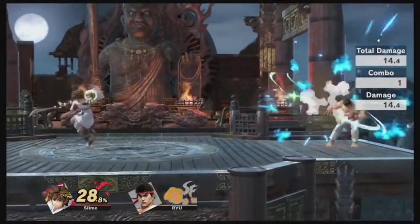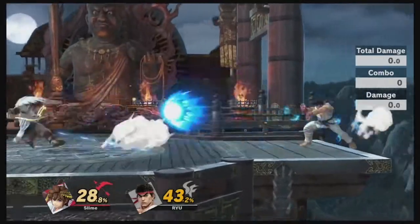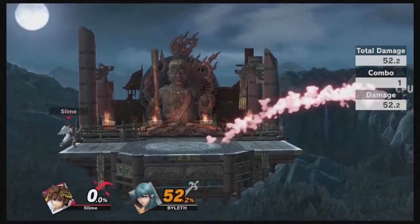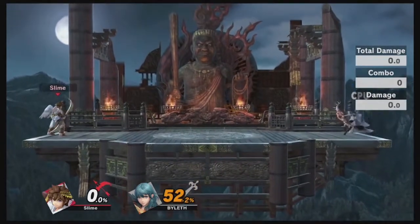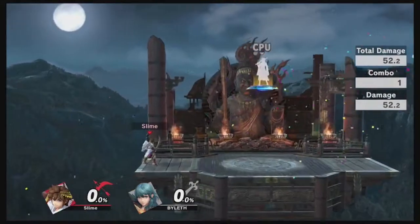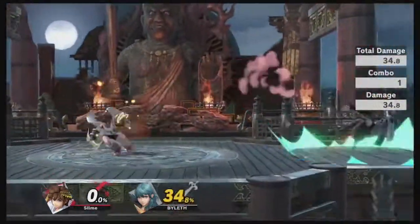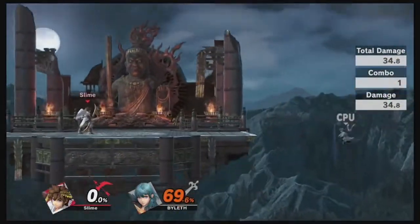A lot of people just think that the Upper Dash Arm launches stuff at a 50-degree angle, but that's not the only weird thing it does. Depending on the move, the Upper Dash Arm reflector will sometimes function quite a lot like your average reflector and just reflect in the standard direction.